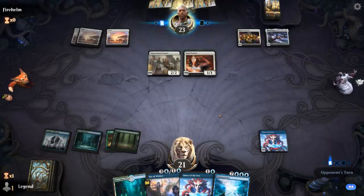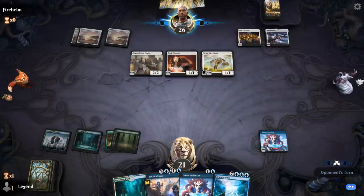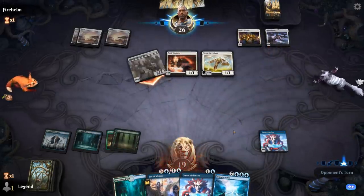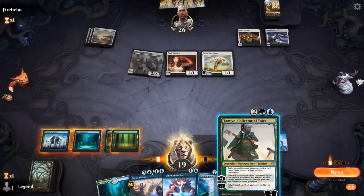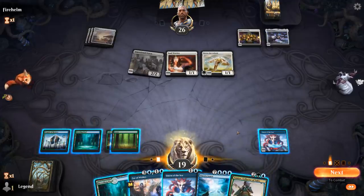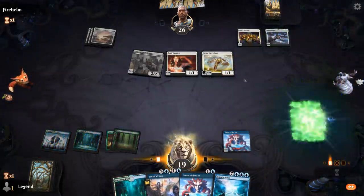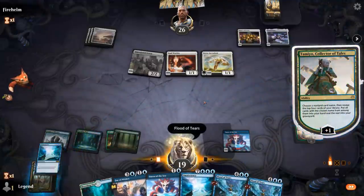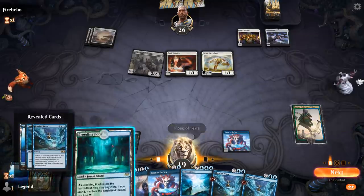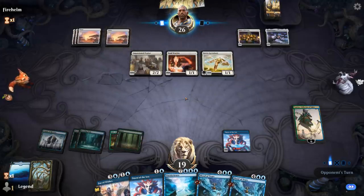Soul Warden means our opponent isn't hitting us too hard yet, but Sephara, Sky's Blade could definitely change that in a hurry. Tamiyo comes down — I could name Flood of Tears and she might still be around next turn. Let's try it. And there we go — two copies of Flood of Tears in hand. Now it's just about getting those four permanents in play.